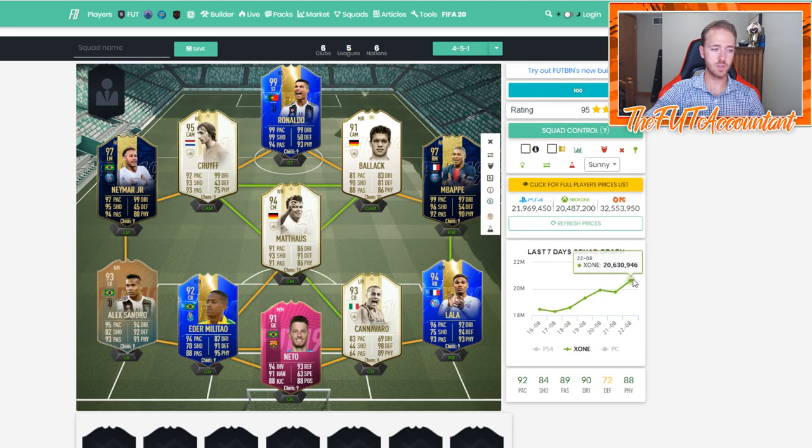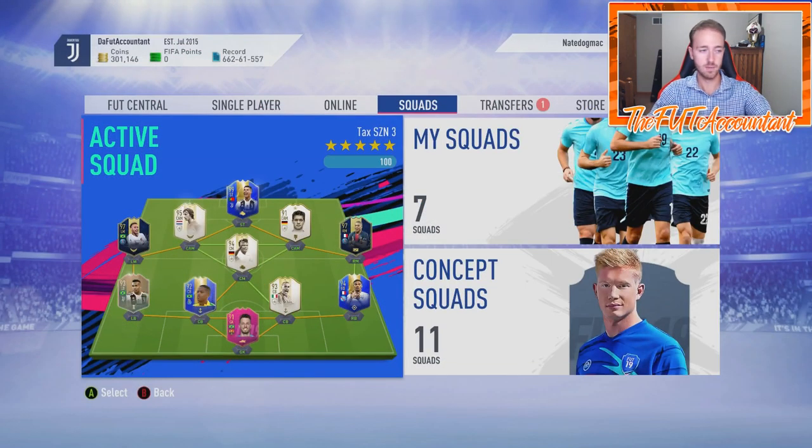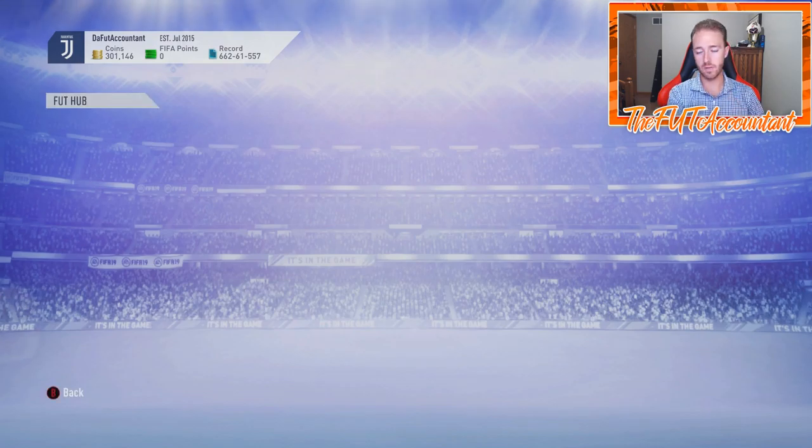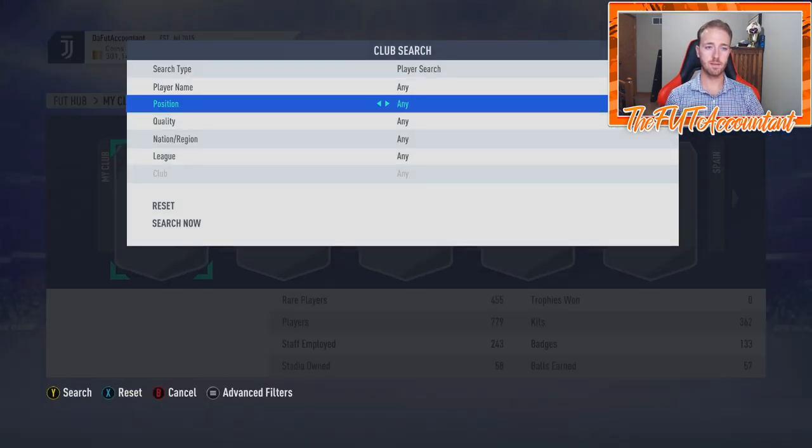The team's current market value on Xbox is about 20 million coins. You've seen this insane price rise after Footies ended. During the hype periods earlier in the year, this team would have been worth a lot more — Ronaldo TOTS was 8 or 9 million after Ultimate TOTS, now he's around 5 million. Neymar was 5 million then, now around 3 million. A lot of cards have dropped, but right now the full team is valued at about 20 million coins.